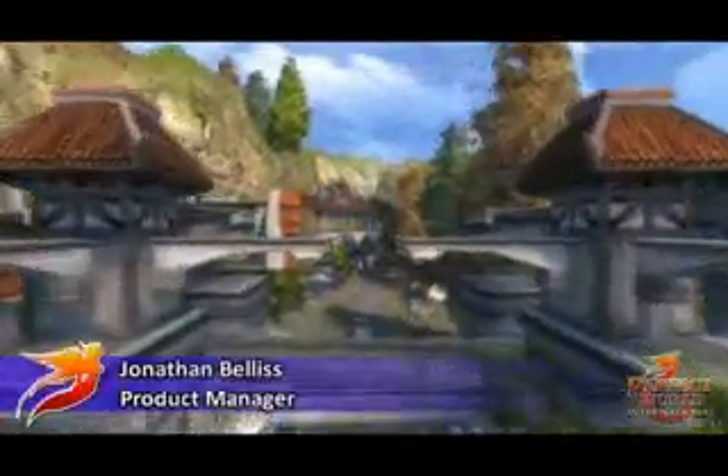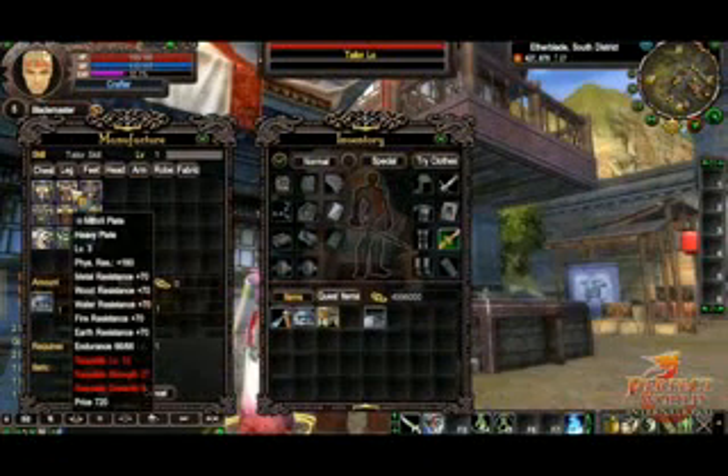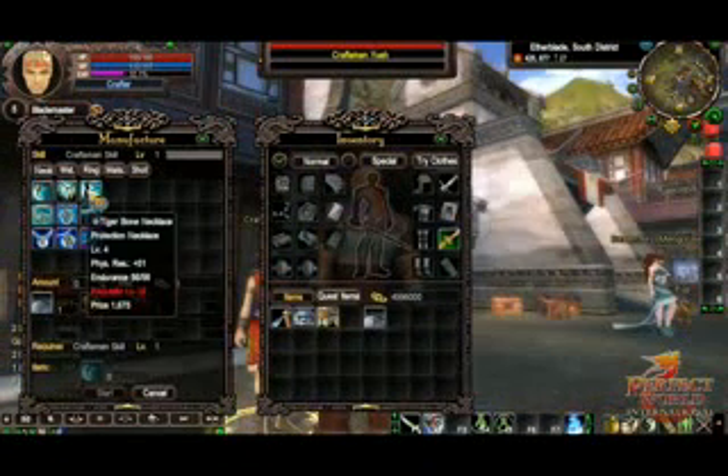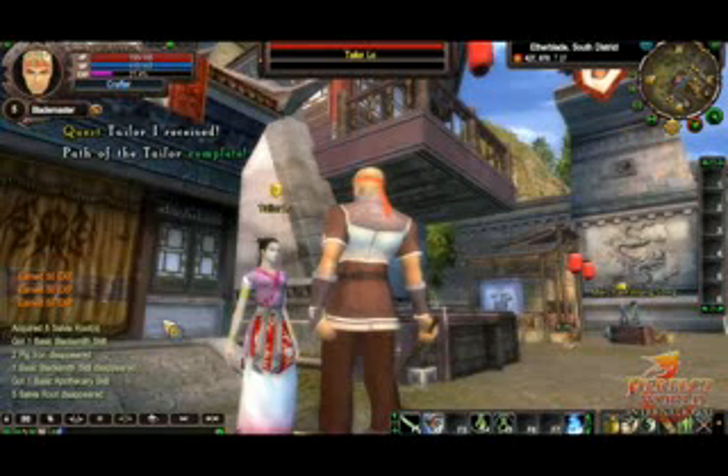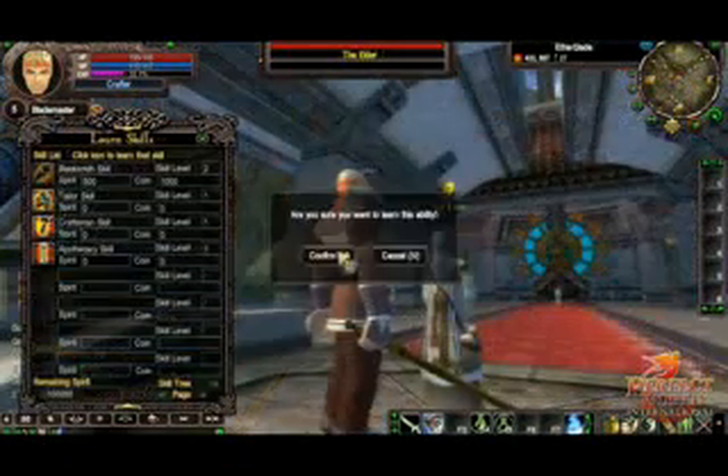One of the most satisfying elements in Perfect World International is the crafting system. Using specialized skills, you can learn to craft weapons, armors, accessories, and other useful items. This tutorial is designed to guide you through the process of learning crafting skills, manufacturing different items, and advancing your crafting level.